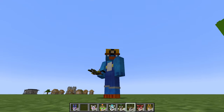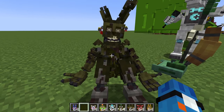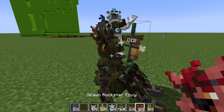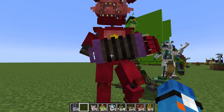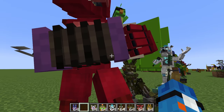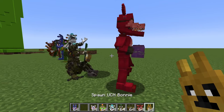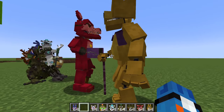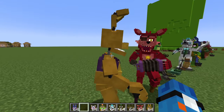Here we have Springtrap, which I don't know if it got an update, but it certainly looks really good. Love his twitching — they did an amazing job. Next, we have Rockstar Foxy, looking awesome. I like that his accordion stretches a little bit. And now, for the final animatronic, we have UCN Bonnie, who looks really cool. Like that he also has a cane. Looks very creepy, but looks good.